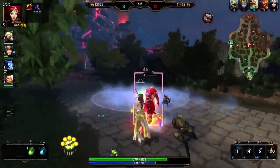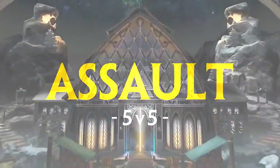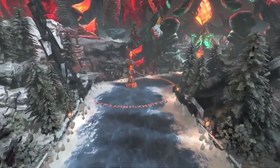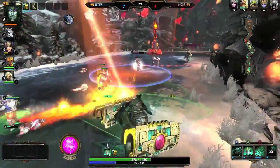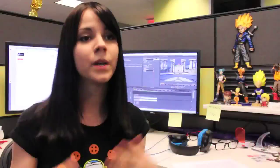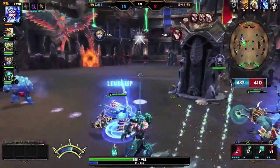Conquest requires a lot of strategy and is one of the more rewarding modes. We also have 5v5 Assault, where players battle on one lane lined with two towers, a phoenix, and a titan on both sides of the map. It's a fast-paced game mode featuring randomized god selection, so it'll keep players on their toes. We also have Match of the Day, which adds a little spin to the current modes that you and your friends can play.